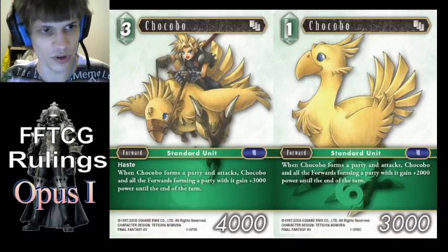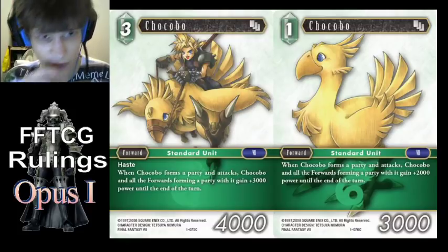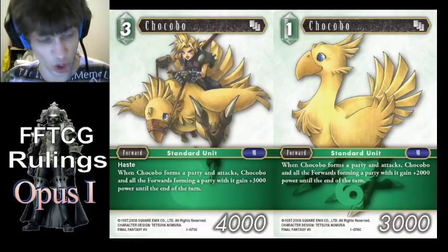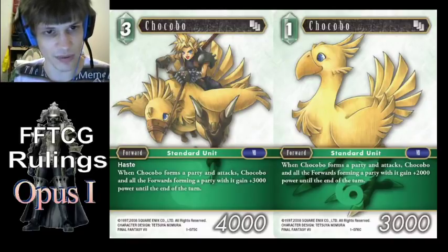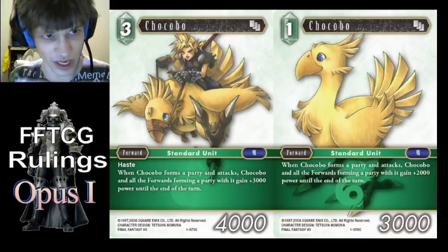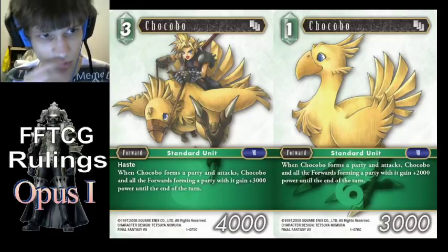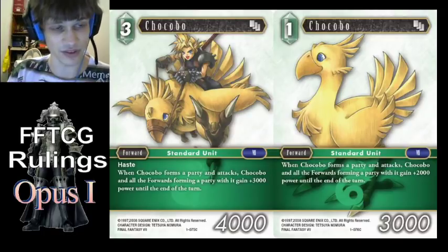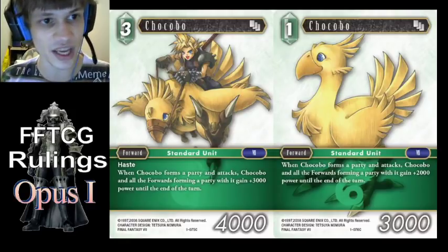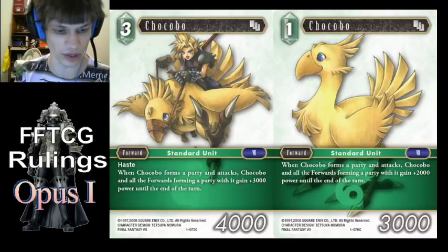The Chocobos — if they declare a party attack, their auto ability triggers. If you remove Chocobo in response, then the other party members won't get the buff, because when Chocobo's ability resolves they are no longer forming a party with Chocobo since Chocobo's not there. However, if you remove the other party members, Chocobo will still buff itself, because that's still part of its effect — it buffs itself and also buffs forwards in the party. So it doesn't actually have to be in a party once the ability triggers to buff itself. However, the party members do have to be in a party with Chocobo when it resolves.